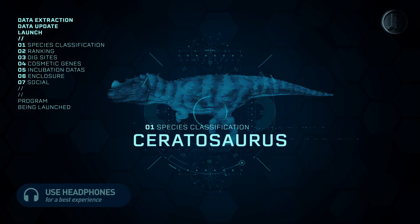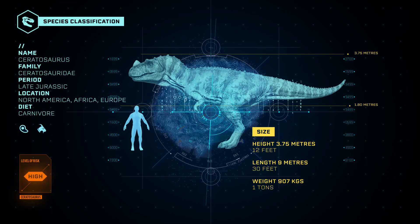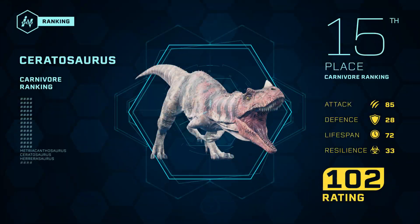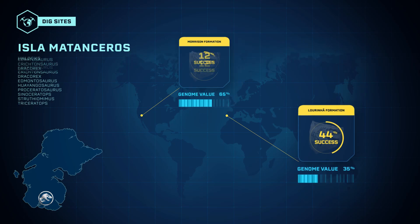Presentation of the Ceratosaurus. This upper Jurassic theropod is the first carnivore available in Jurassic World Evolution. The Ceratosaurus is ranked 15th in the carnivore rankings. Fossils of this average predator can be found in Europe and North America.